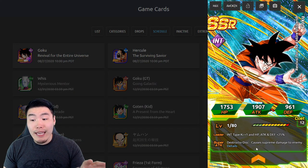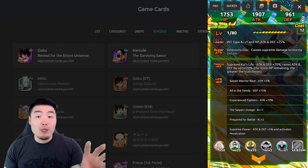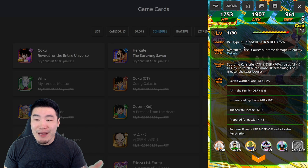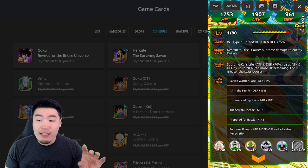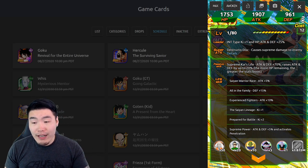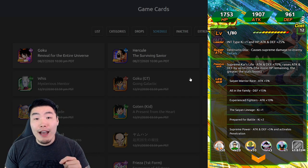It is available in-game, but we didn't get all the details. So let's start with the Goku here. Keep in mind they do get awakenings — we don't know what their awakenings do yet. Leader skill is In-Type Ki plus one, HP, attack and defense plus 25%, super attack: supreme damage. And passive is attack and defense plus 70%, raises attack and defense by up to 20% the more HP remaining — the greater the stats boost. Links are Saiyan Warrior Race, All in the Family, Experienced Fighters, Saiyan Lineage, Prepare for Battle, and Supreme Power.